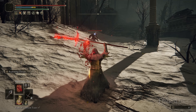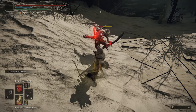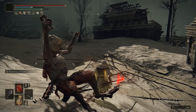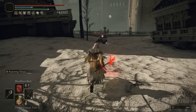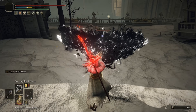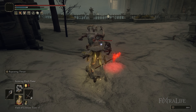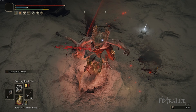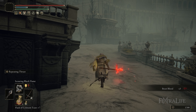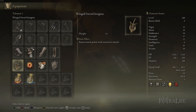When it comes to talismans for this build, I don't think there's an exact perfect setup because the way you play your Black Flame Spellblade is going to vary from person to person. Some people might use black flame a lot and melee only when they have to; others will melee first and only use black flame when needed. What I generally use is the Winged Sword Insignia, Radagon Icon, Radagon Source Seal, and the Dragon Crest Shield Talisman Plus One.